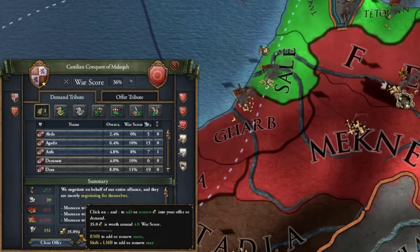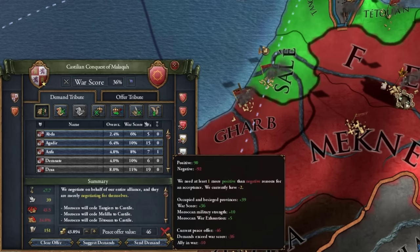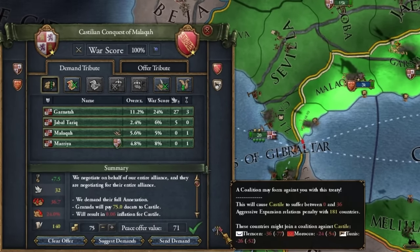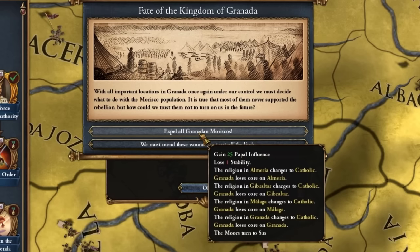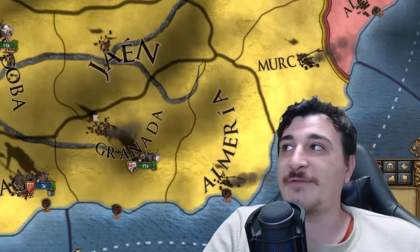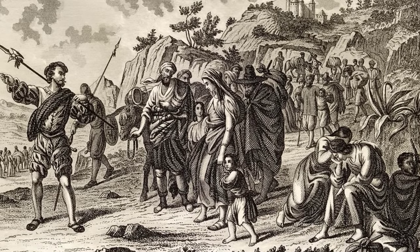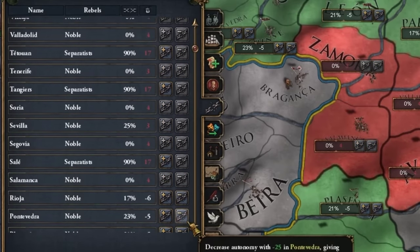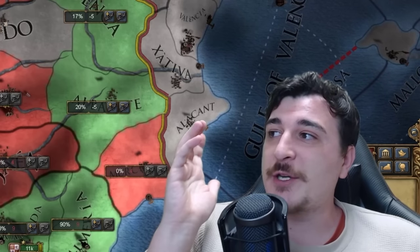An unconditional surrender from Granada means we can enforce our deal — the entirety of Granada. We now can do Reclaim Andalusia and convert the religion to Catholic, as well as Granada loses cores on all those provinces. We lose one stability from that, but we get rid of the Moors and avoid future troubles. Since we've gained a little bit of crown lands, we can lower autonomy now. By lowering autonomy we get more particular risks but also a lot more money and manpower. I'd recommend doing this when autonomy reaches around 18-20%, as long as you have about 15-20% crown lands.